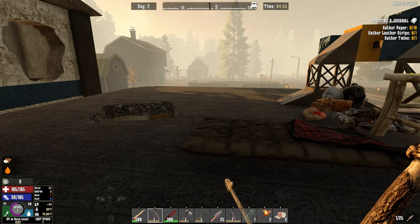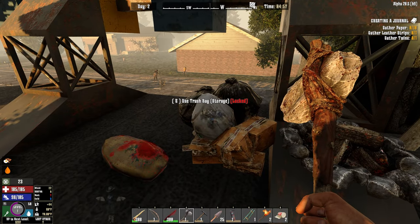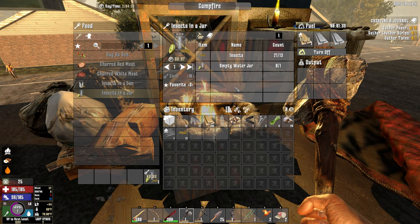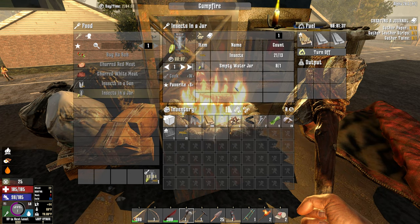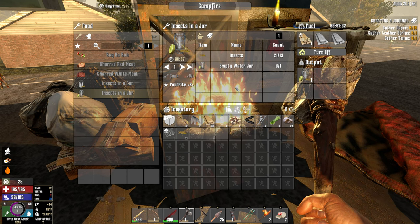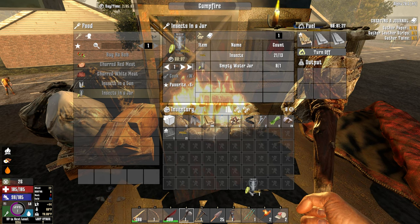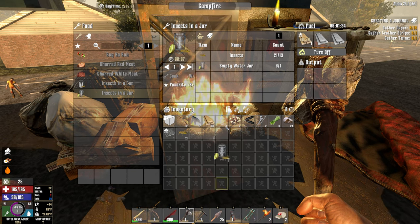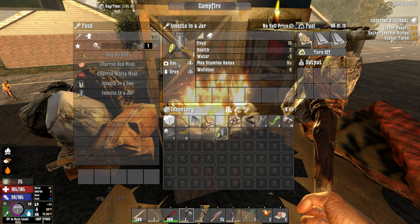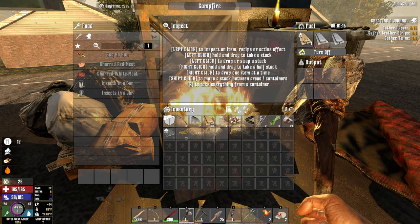We're going to try to move out a little bit today. We got to be careful because we're going to be so heavy moving around. We also want to go ahead and try to make an insect in a jar to see what that gives us — we'll do that real quick and then head out. The trader is to the northwest so we'll go over there. Insects in a jar: 16 food and minus 3 water. Eating some insects, not real happy about that.